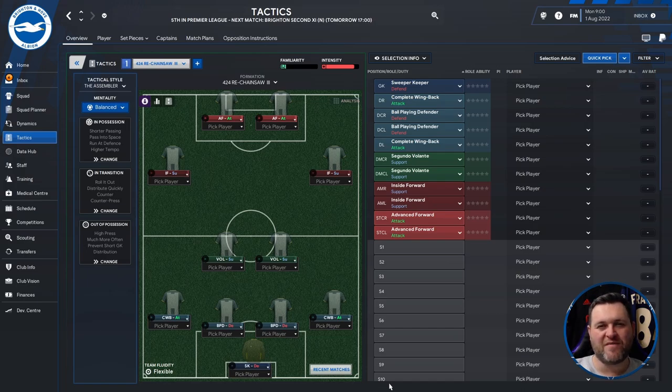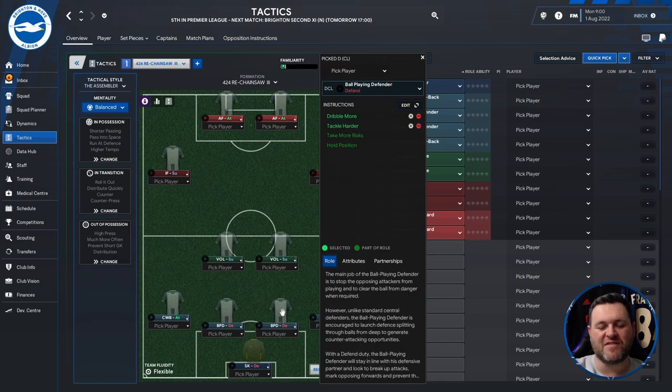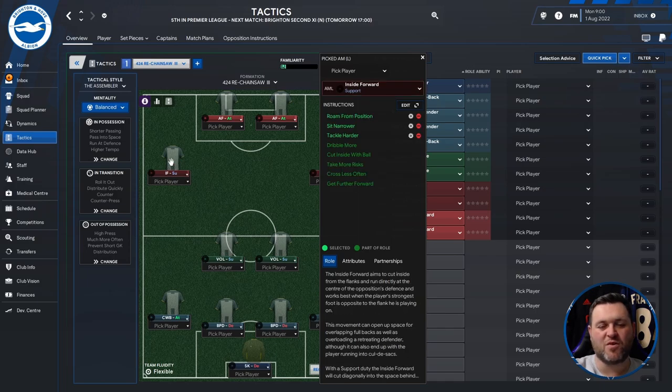All of these 4-2-4s do have their own little unique stamp on them, with some slightly different positions. Starting at the back we have a sweeper keeper set to defend. On the left a complete wing back set to attack, two ball playing defenders in the centre of defence, and on the right a complete wing back set to attack. There are then two segundo volante set to support, an inside forward on the left set to support, an inside forward on the right set to support, and at the top of the pitch two advanced forwards both set to attack.